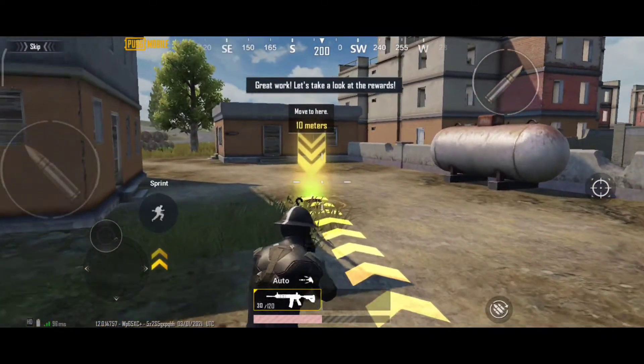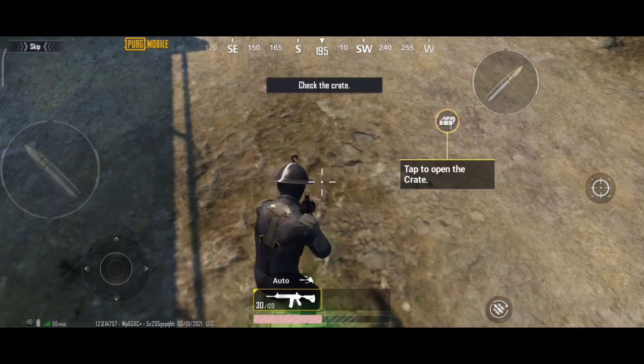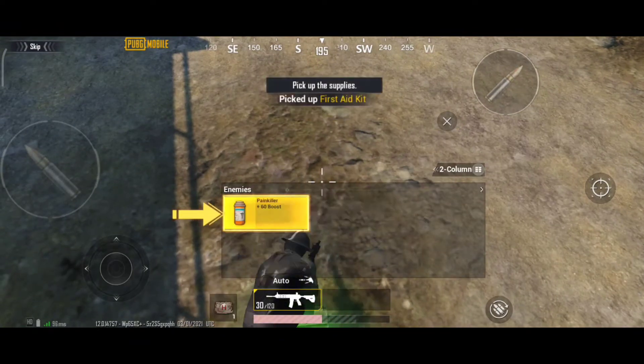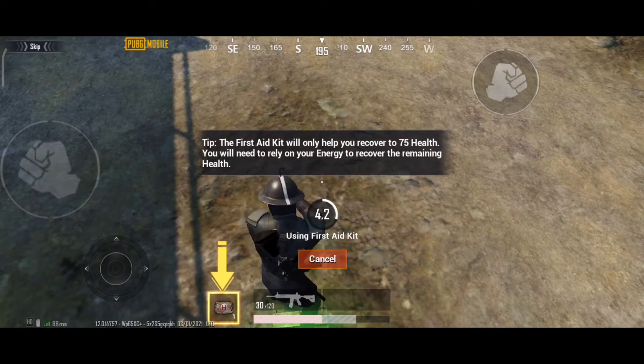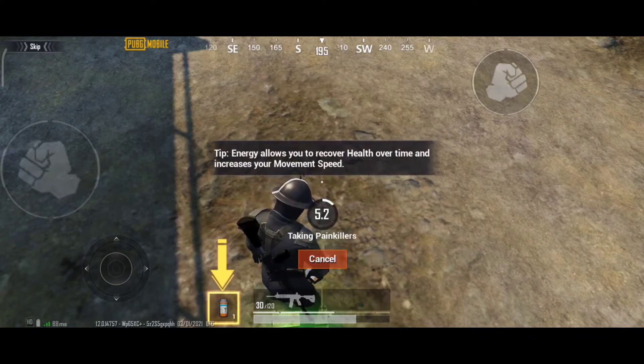Great work. Let's take a look at the rewards. Check the crate, pick up the supplies. Tap to use a first aid kit — it can recover up to 75% of your health. You'll need some energy to get the rest back. Use the energy — it can gradually recover health and also increase movement speed.